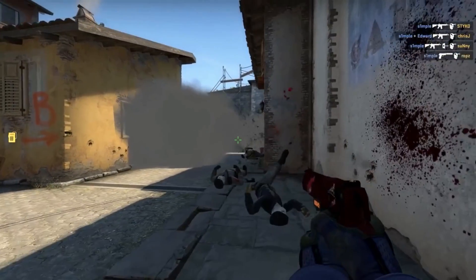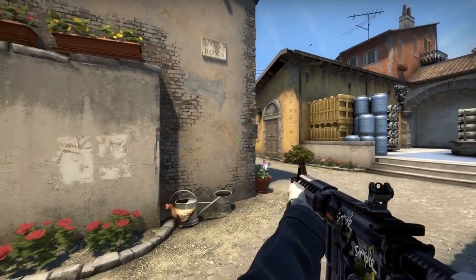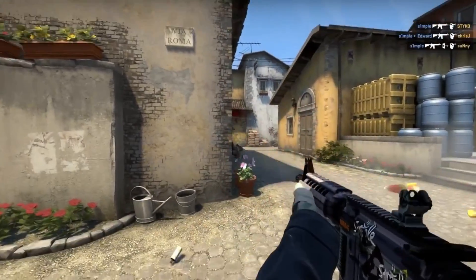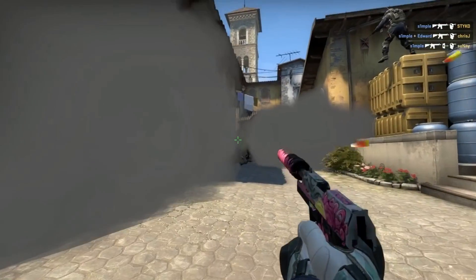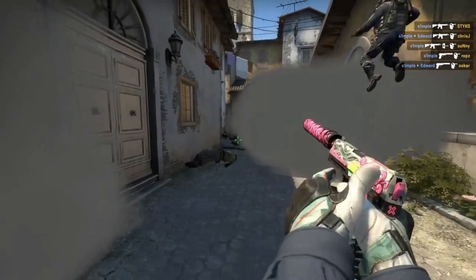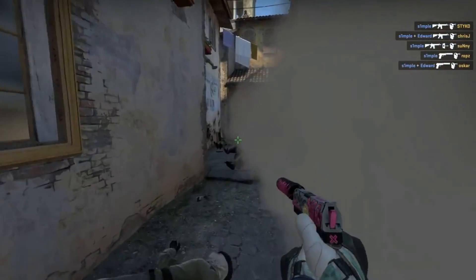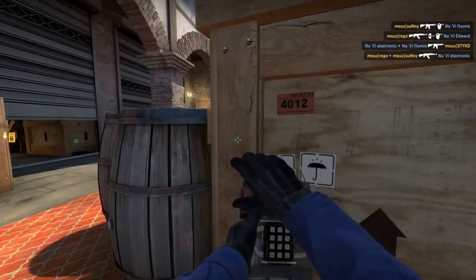If you want to use this amazing piece of art, then you have to be a terrorist. And trust me on this, AK-47 is the most important part of this game. Many professional players as well as myself like to play with this gun. This gun costs 2700 dollars in game. So here comes the main question — how to use the AK-47.